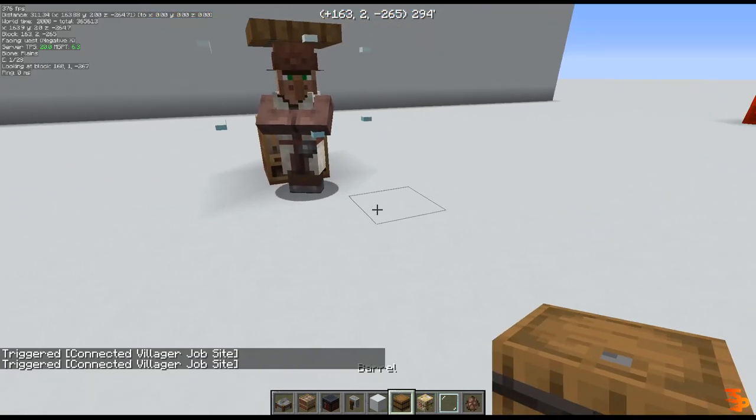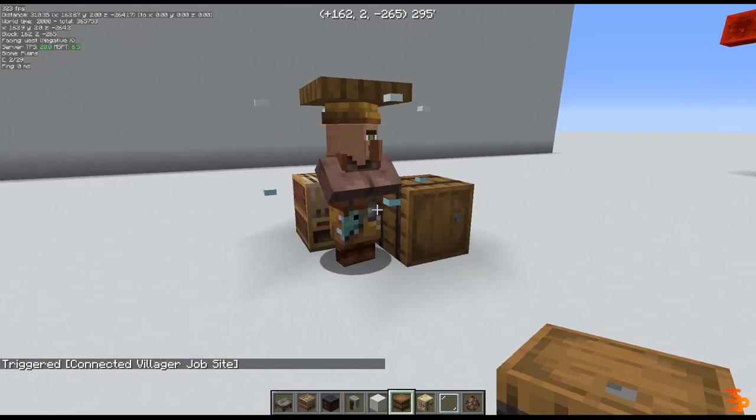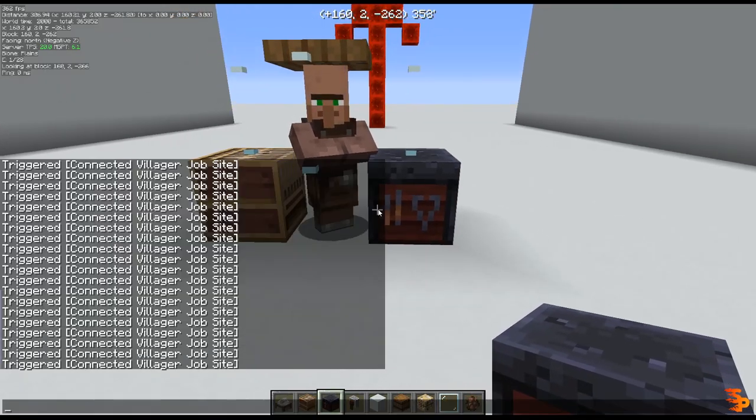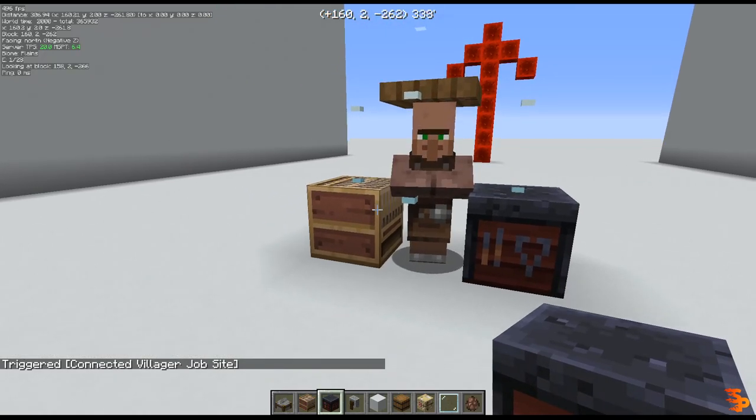And if I place again, for example, a workstation on the north side, it will prioritize in that order and pick the north one. If I place one on the east side, it will pick the one on the east side, even though there's still one on the west side.